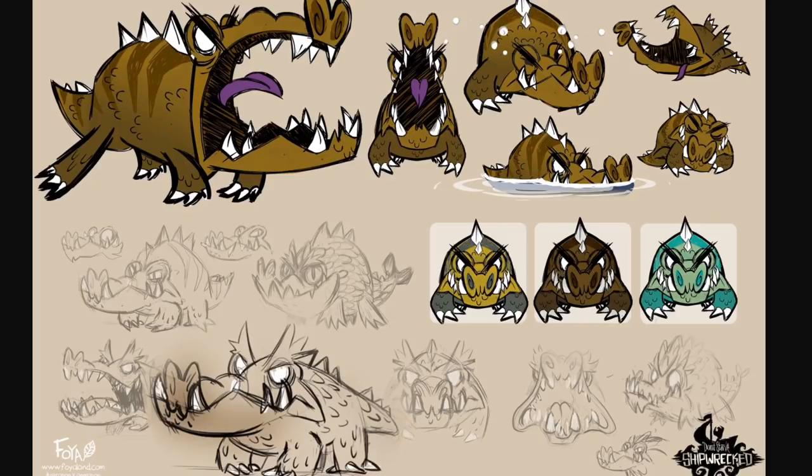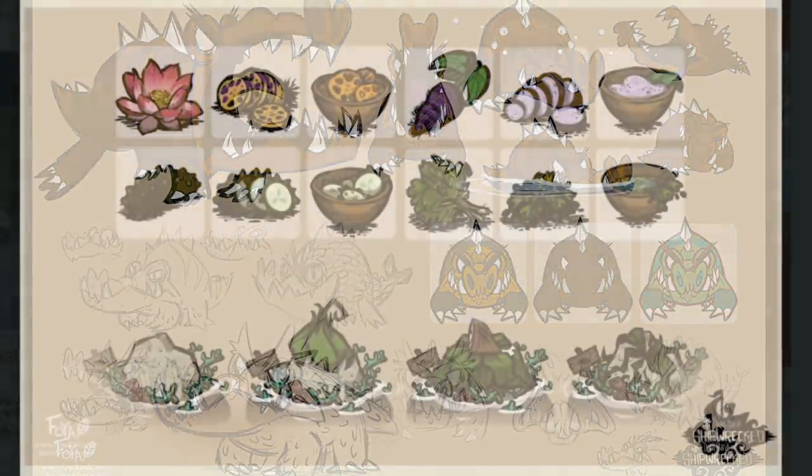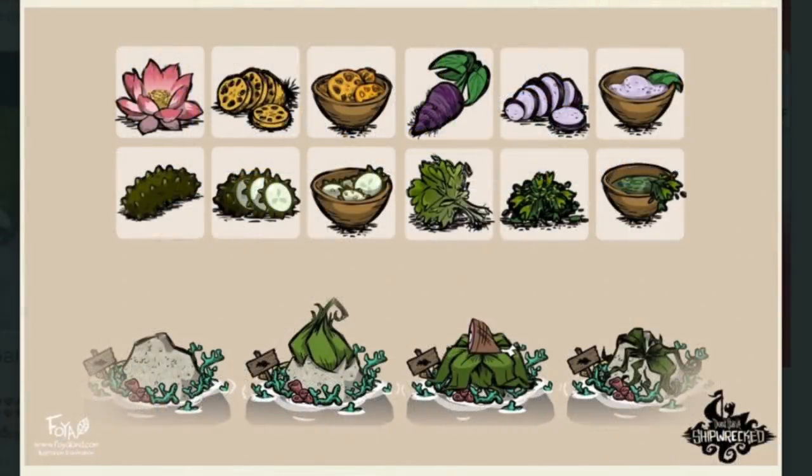Crocodogs — not much to pick apart here as it seems their designs were good from the get-go, but sharing them anyway. However, the last one is the one that grabbed my attention: a collection of food and potential food sources meant to be within Don't Starve Shipwrecked. The lotus flowers and radishes would eventually make their way over to Don't Starve Hamlet, albeit without the little bowl recipes. But the entire bottom row is still nowhere to be found — looking to be sea cucumbers and some leaf of some sort. Apparently there was to be a way to grow food off of coral reefs, and that would have been cool.